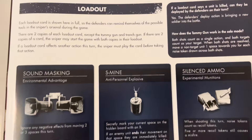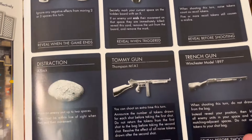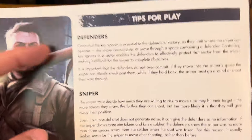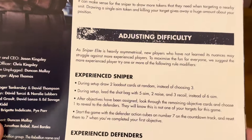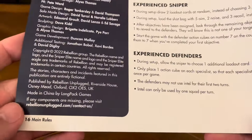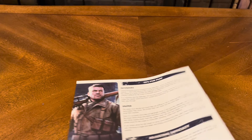The loadout section covers sound masking, S-mine, silenced ammo, distraction, Tommy gun, and trench gun. At the back you have tips for play for both defenders and sniper, and adjusting difficulty for experienced snipers or experienced defenders. The main rulebook is about 16 pages in length, covering the multiplayer game.